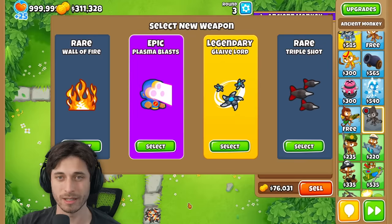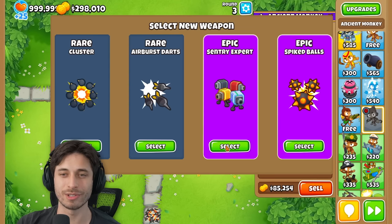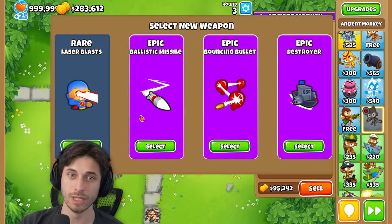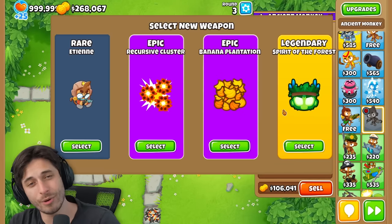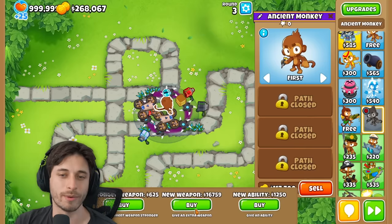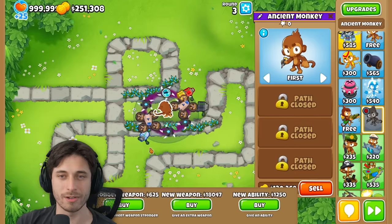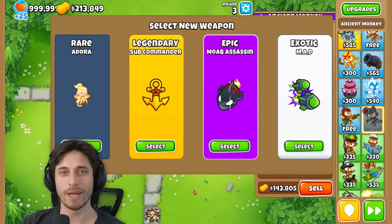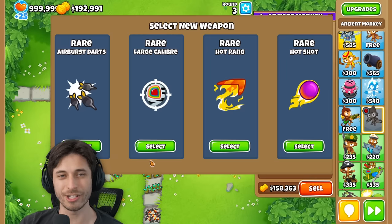I'll probably do this until I have like 150k left and then I'll start working on stronger weapons. Overdrive, glaive lord again — double glaive lord. Look at those double glaives, baby. Spike balls or sentry expert — spike balls. Let's do destroyer again. Spirit of the force — is it even worth it? I'll do it anyways. Cluster, sentry champion — let's go. MAD, definitely MAD. This is probably gonna be my last one. One more — large caliber, these are all so bad. Glad I did one more though — bomb blitz, ballistic missile, or arcane spike. Let's do arcane spike.